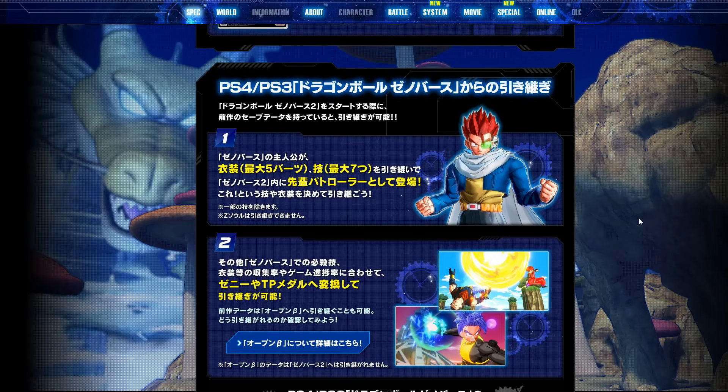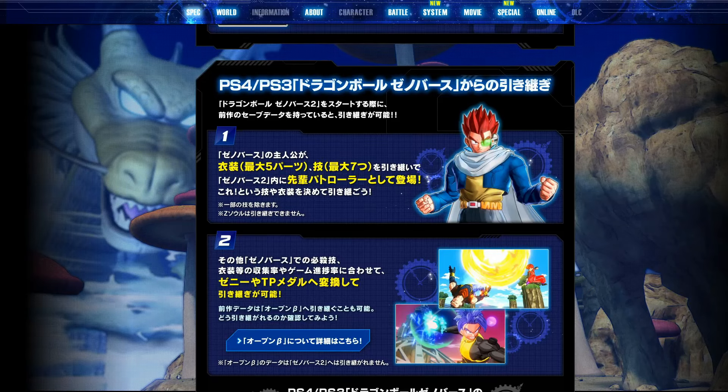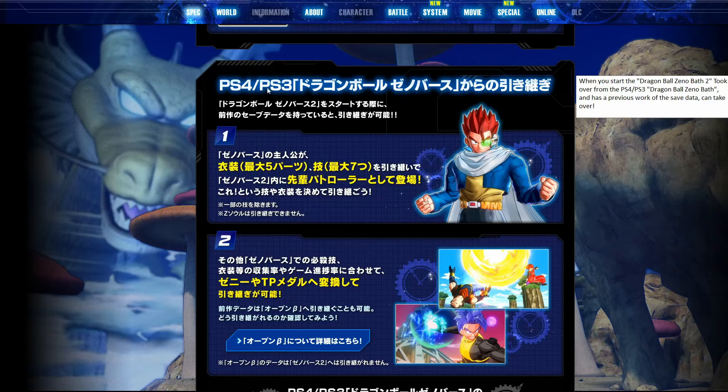Most of you that are paying attention to all the Xenoverse news will know most of this, but some of it might be new. This top section here, according to Google Translate, says: 'When you start, Dragon Ball Xenoverse 2 took over from the PS4 and PS3. Dragon Ball Xenoverse has a previous work saved data that can be taken over.' So it's saying you can transfer your data from Xenoverse 1 to Xenoverse 2.